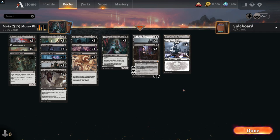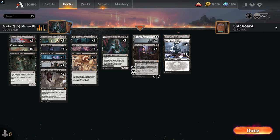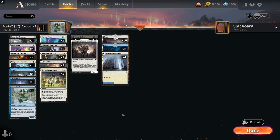The land base is really simple — you're playing Blood on the Snow so you run 21 basics and just one Hive of the Eye Tyrant. If you wanted to, you could add another one of those in. This is a really good strong deck that will get you wins in the meta. It has the most rares at 15, and we'll count down to the final deck with just 10 rares. Mono black — I think it'd be a very good deck to craft and you could definitely rank up with it. The next deck has 12 rares: it's an Azorius Magecraft aggro deck.